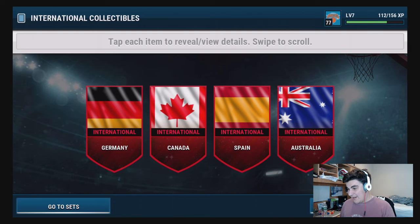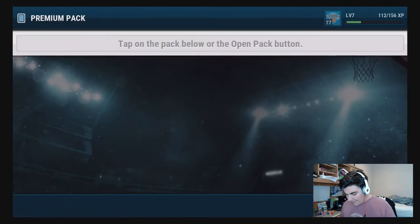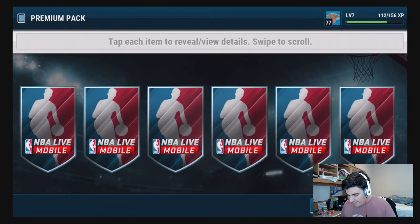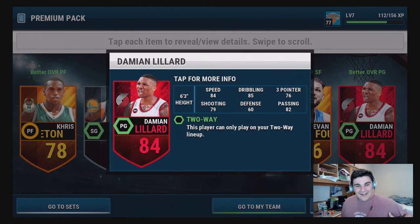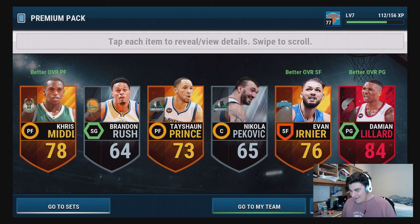We're gonna have to probably do some selling here and there. I do want to keep the Canada one because I want to get that Andrew Wiggins. Topper pack - reveal all - our first elite: Damian Lillard! That's for a two-way lineup. I love Damian Lillard - 84 speed, 76 three-pointer, 85 dribbling, 82 passing. That's our first elite - bang, I love it!